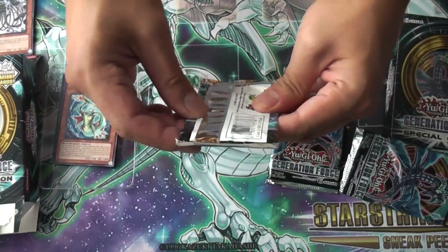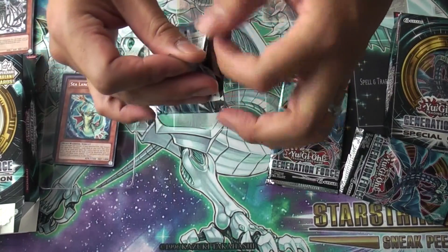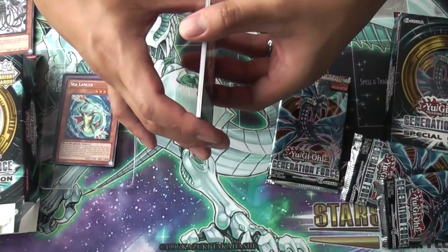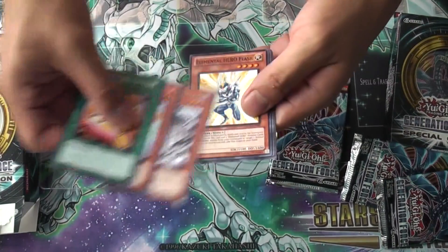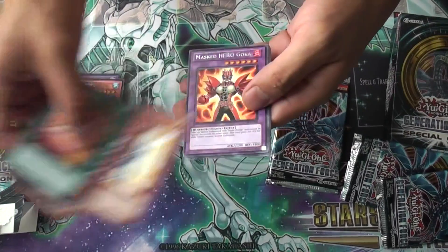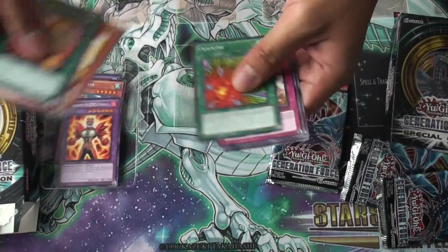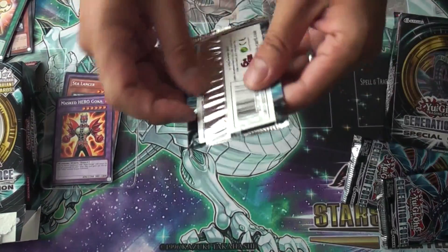Second pack. It's going to be... hmm, can't tell. Sometimes these packs are a bit tricky — they kind of fool you a little bit. Masukiro Goka, Rare. Okay, so no holo in this one yet. Maybe a third one will have it.